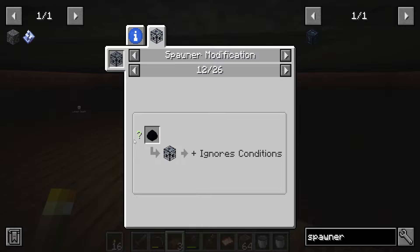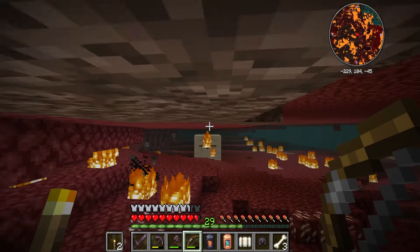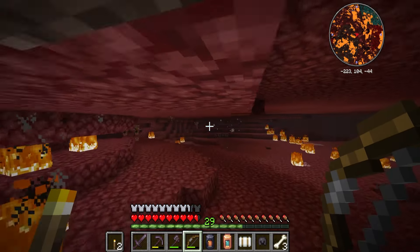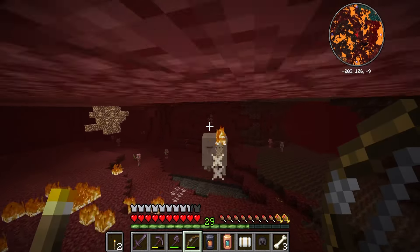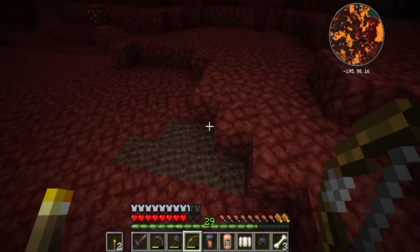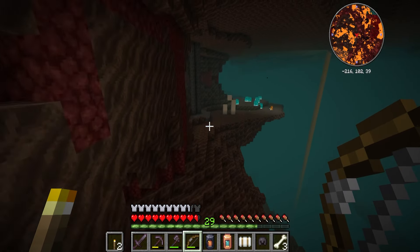There is a spawner upgrade that ignores all spawn requirements, but that requires a dragon egg. So I might look into adding a mod that allows me to get an egg for every dragon that I kill. I'm hunting ghasts at the moment because I want to make ender crystals. In between takes I added the More Dragon Eggs mod, so I need to respawn the dragon a few times. It should be easy enough though, so let me craft these crystals and I'll meet you guys in the End.